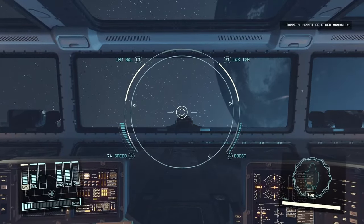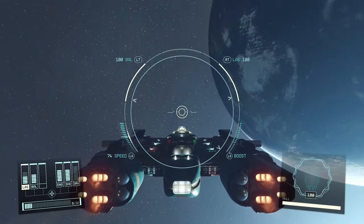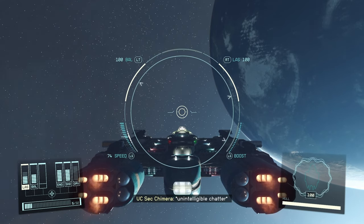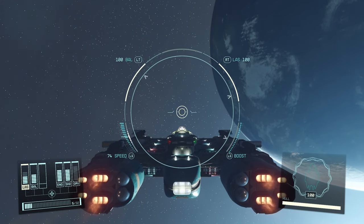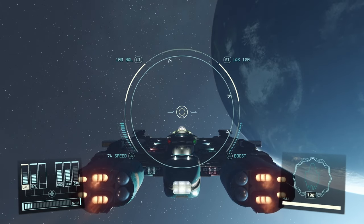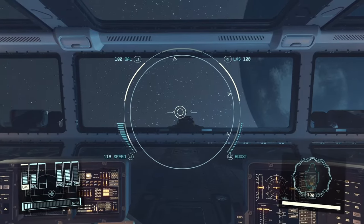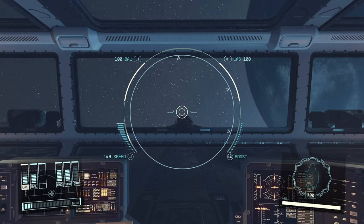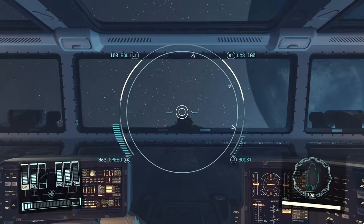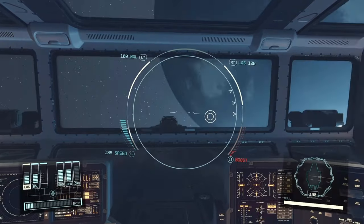Weapon-wise we've got lasers and ballistics — they're turreted weapons so you can't directly aim them. I quite like that they're turreted on a trading vessel because if you get into combat you're going to be trying to outrun them and fly defensively. Having turrets that track and do the work themselves is really good. Speed-wise, we have a base speed of around 150, which is really nice, and a boost speed of around 600, which is again really nice.